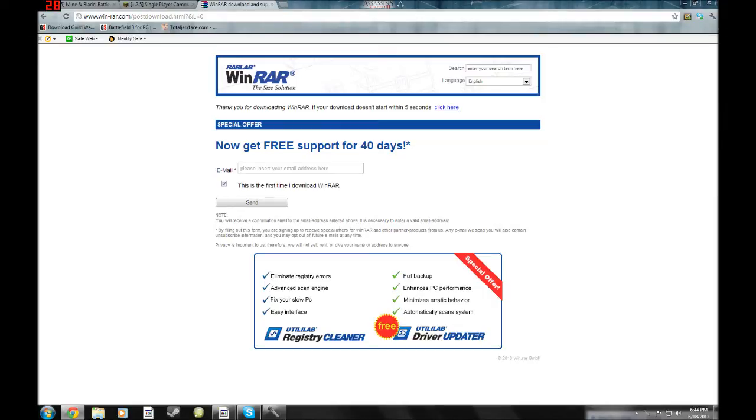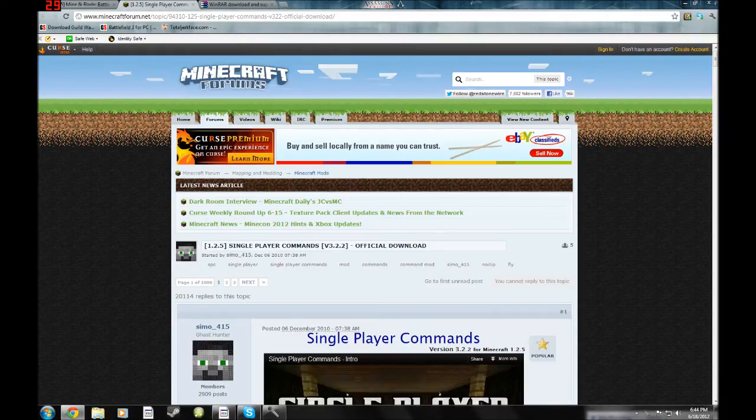go on ahead. I'll leave an annotation to how to download WinRAR right here at the top right. Go ahead and click on that if you haven't. If you have, then keep watching. So what you're going to want to do is click on the link in the description here to go to the Minecraft forums.